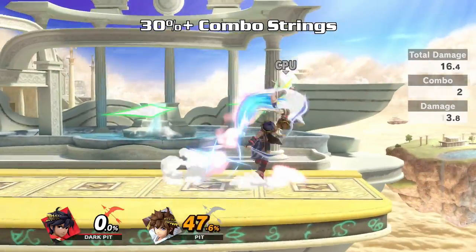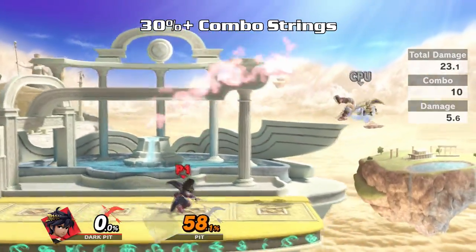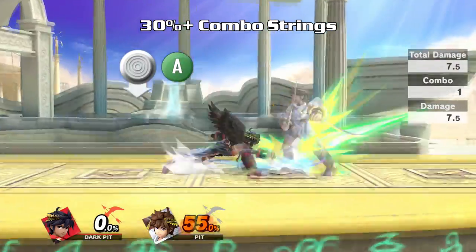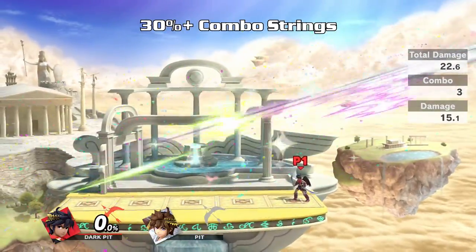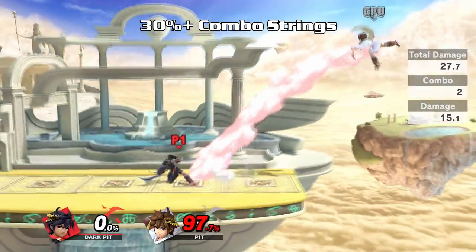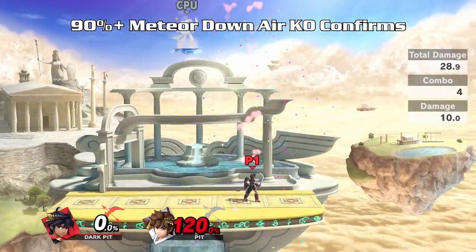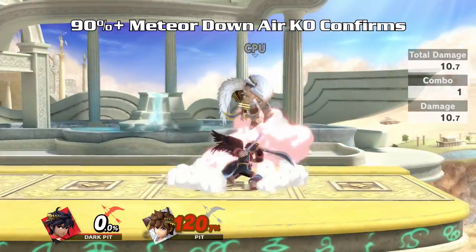Some combos past 30% still work well, but as damage increases your combos will gradually get shorter. Finally, at 90% plus on most characters, the meteor effect of down air can true combo into a KO confirm. Take note of the opponent's character weight.